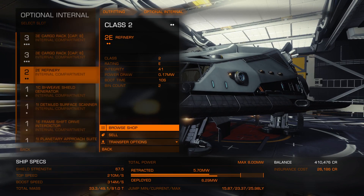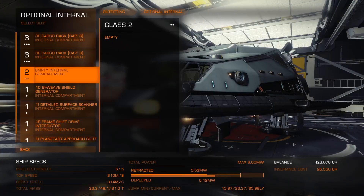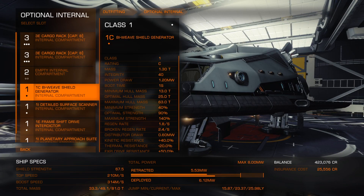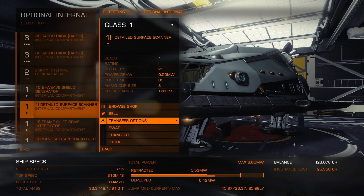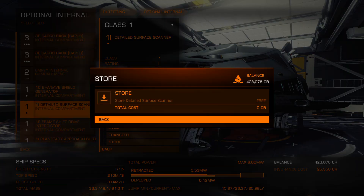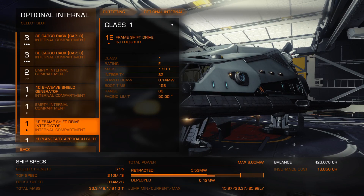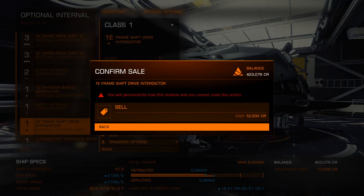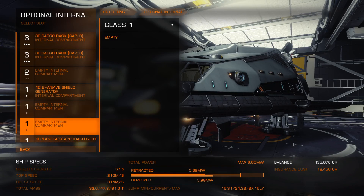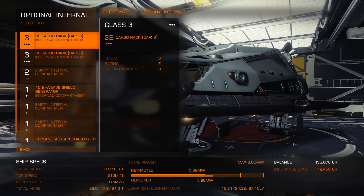So I'm going to get rid of this refinery to begin with — I'm not going to need it for a while, so I'm going to sell this and get the cash. I'm going to keep my shield generator. The detailed surface scanner we don't need — I'm going to store that because they are quite expensive. I don't need a frameshift interdictor, so I'm going to sell that one. And keep everything else as it is.